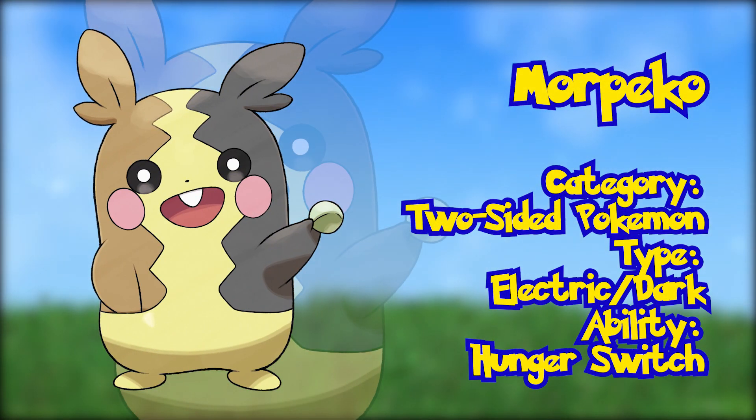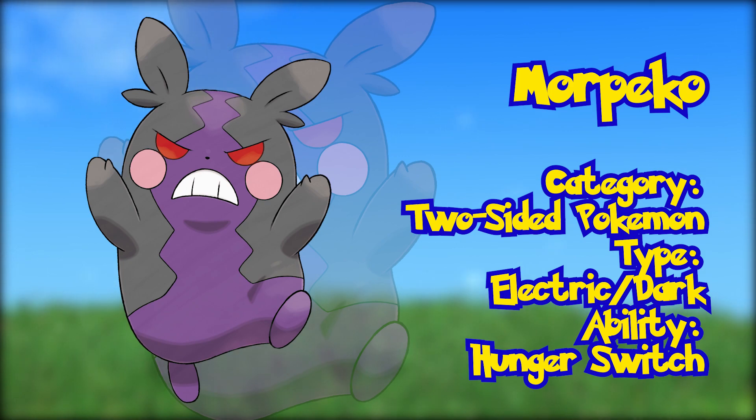Morpeko. Another addition to the generational Pikachu clone, Morpeko is known as the Two-Sided Pokémon. It seems to have some sort of relation to the evil team of this generation, Team Yell. Morpeko has two different forms: an Electric type form and a Dark type form. Although this Pokémon is unique, Game Freak is clearly attempting yet again to make another iteration of Pikachu. Its Hunger Switch ability allows the Pokémon to switch back and forth between Full Belly Mode and Hangry Mode each turn — and yes, those are actually the names.